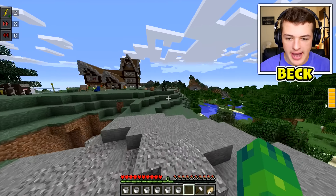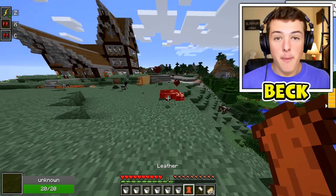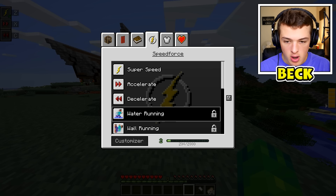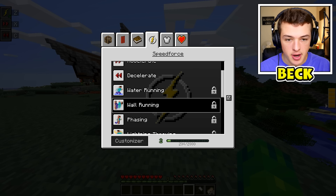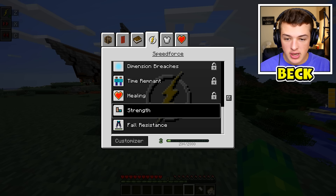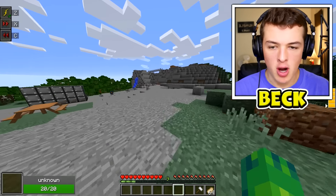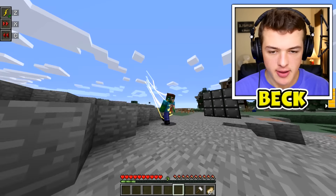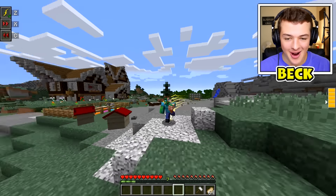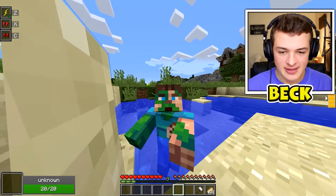I think I get some extra powers as well. I do six attack damage per punch and I have super fast hands. If I hit this key — whoa — we have some brand new abilities. I need level six. I get healing, time remnant, dimension breaches. I am super fast and super strong. I can speed up by pressing X — okay, now we're a little bit faster. My arms go crazy! Let's do it again — a little bit faster now. I ran into some water — I'm also really fast backwards.